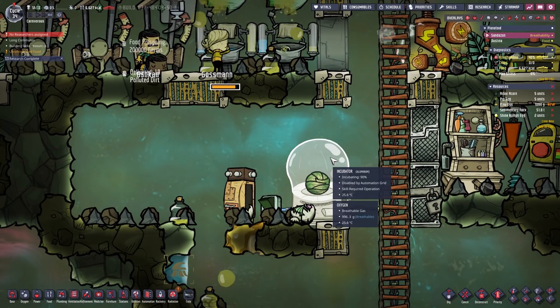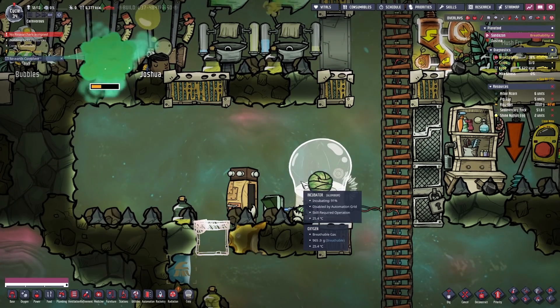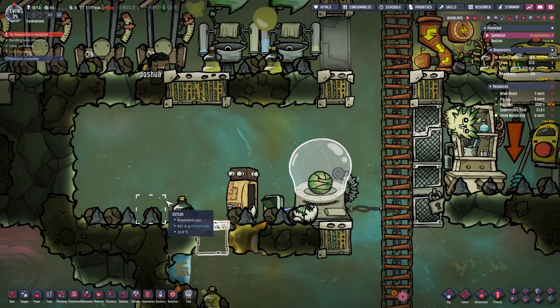Now that we do have enough power left over, we can place down another one of those incubators. We don't have enough refined metal — this again.